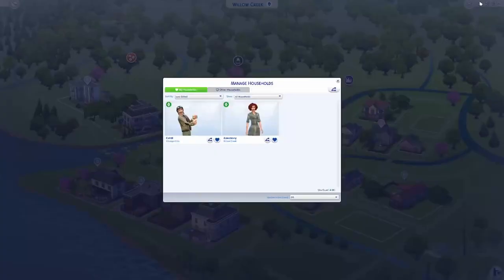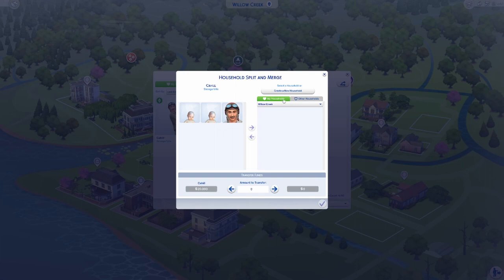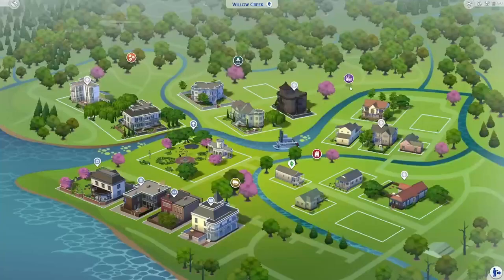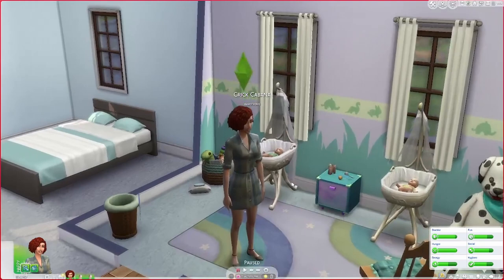We are going back into Manage Households and we're going to put the babies back in with their mother. Thank you so much, sir, for watching our children. And goodbye — thank you so much for watching them. We're going to go back into our house, and once it loads, it should be that our lovely babies are in their new bassinets. No more base game. See? Easy as that.